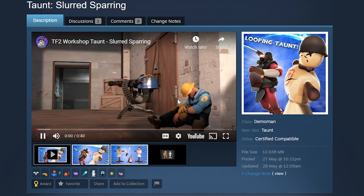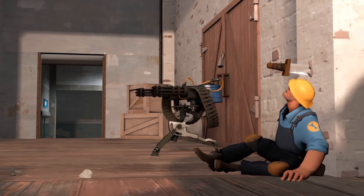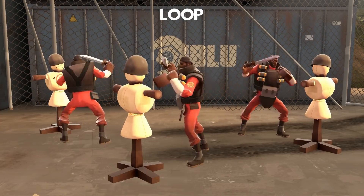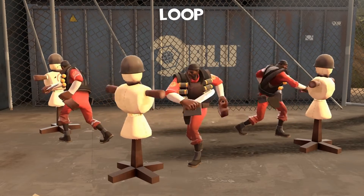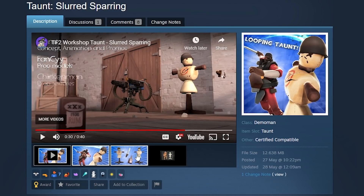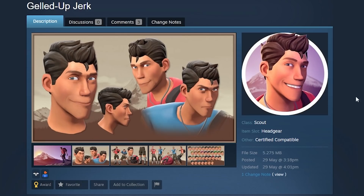Also added this week — about three days ago — is this taunt called Slurred Sparring, which as usual comes with an awesome SFM. It's got the intro, the loop where he drinks and uses a sword, so it's not a melee-dependent thing, and there's the end. He always uses the sword and the rum bottle regardless of what melee you equip, which I think is cool. I love looping taunts — awesome new concept.